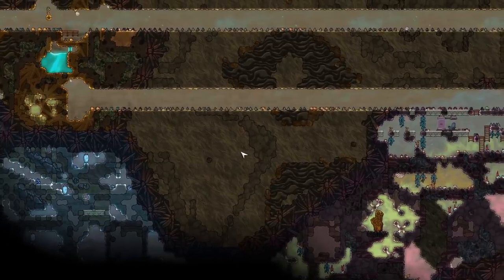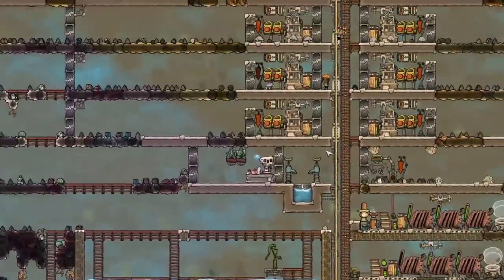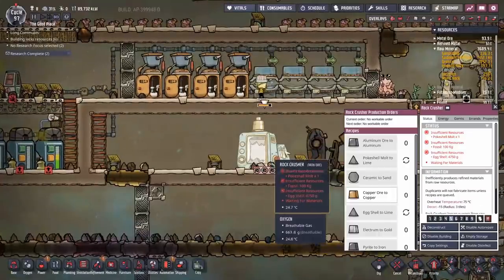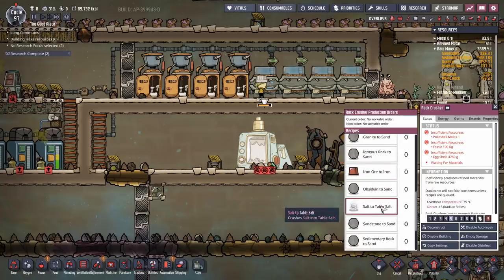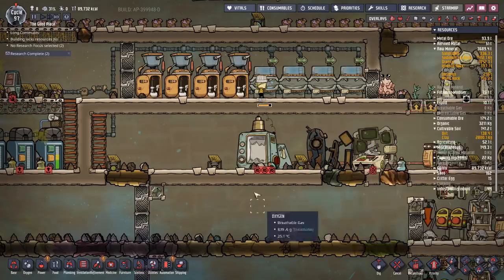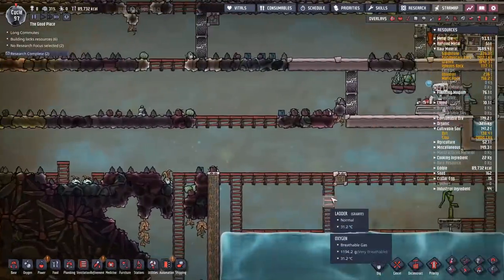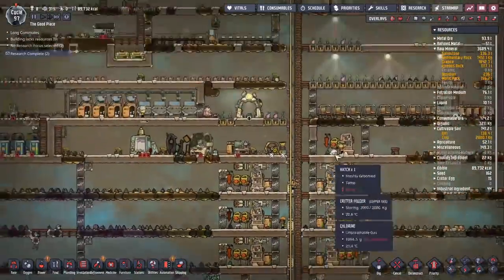We're going to need steel for the Rodriguez, and to make steel we're going to need some eggshells which we can grind up. For that we need the rock crusher - set to poke shells, eggshells, fossil to lime, all the standard ones. We have enough lime to start that we should be able to make a fair chunk of steel. What we're going to do is dump all of that heat into this tank - though these things can survive from 5 to 30°C and the water here is about 25-26°C.